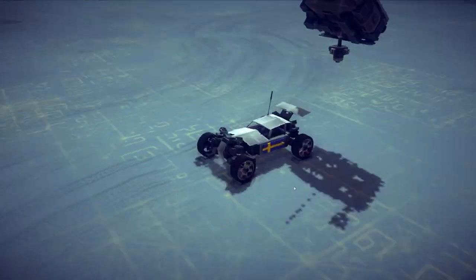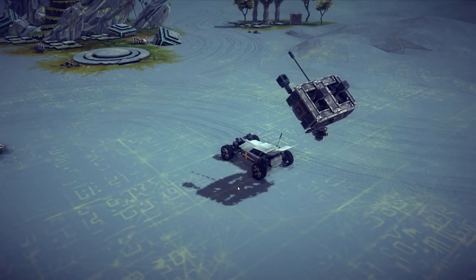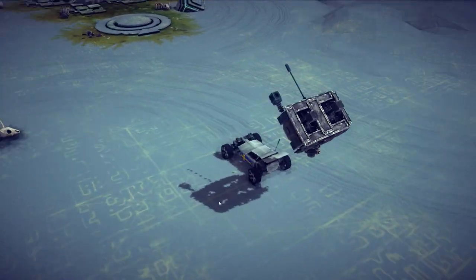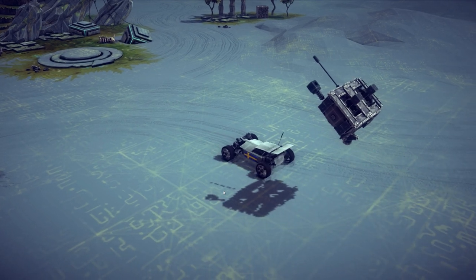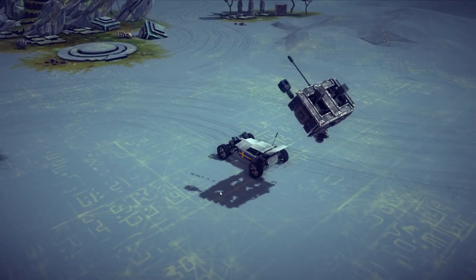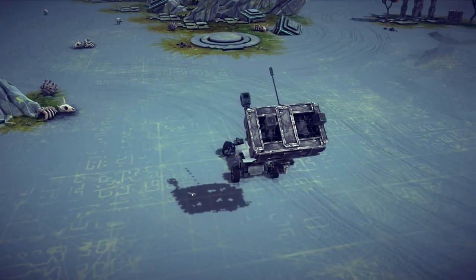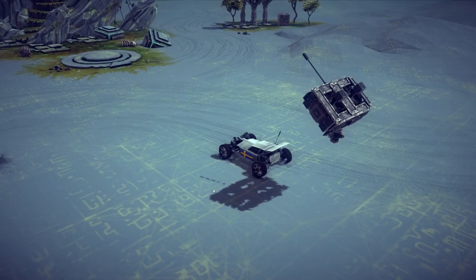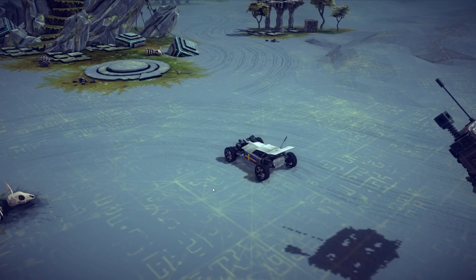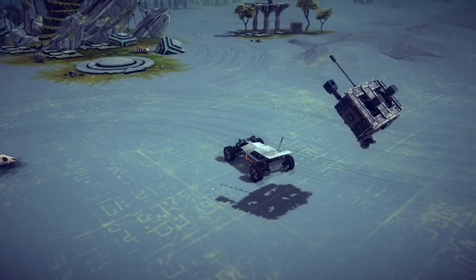Starting off, we got something we haven't seen in Besiege yet. This is obviously an RC car with remote control included. So yeah, I thought this was really cool. You can see the remote control works exactly like the car does. So if you turn, the remote control turns. If you go backwards, you go forwards. The remote control goes forwards and backwards. And if you use the boost, that thing goes down, and I guess that's boost mode engaged.